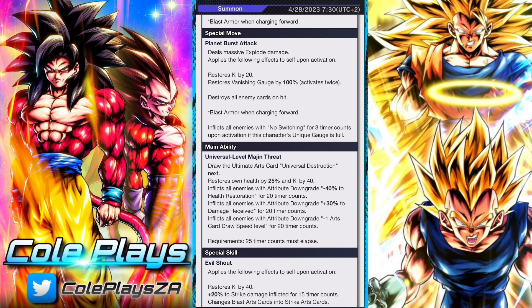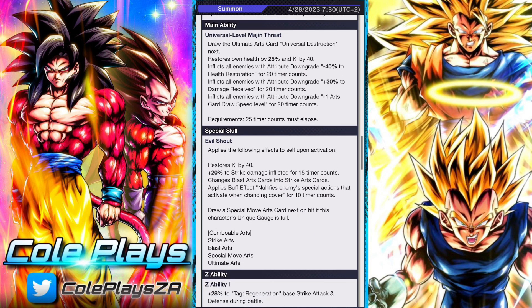His special move deals massive Explode damage and applies the following effects to self: restoring his Ki and vanishing gauge by 100%, and he destroys all enemies' cards on hit. He also inflicts all enemies with no switching for three timer counts.